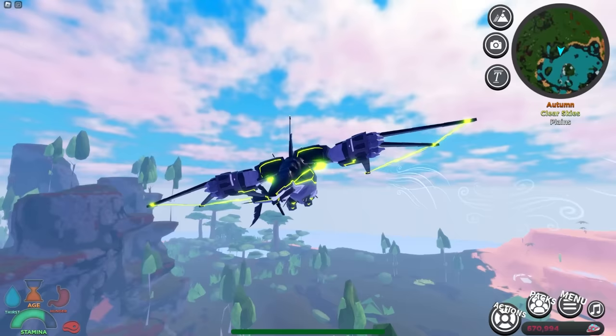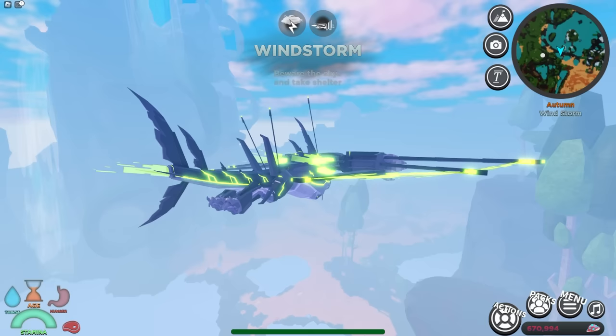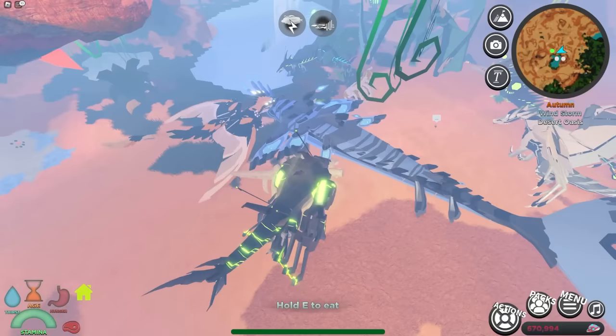There is also a major drawback, but to find those drawbacks we need to test its stats. What better way than going to Desert Oasis with a windstorm and killing a creature — let's kill the Sky Whale.